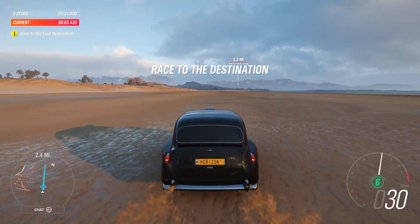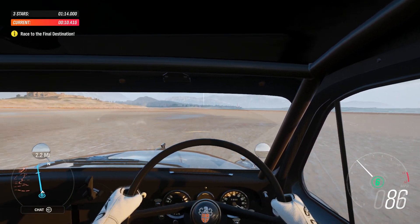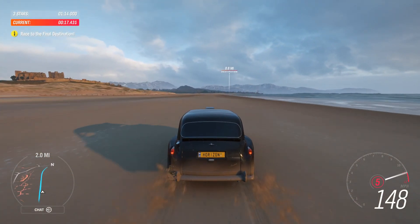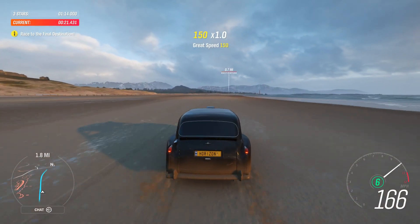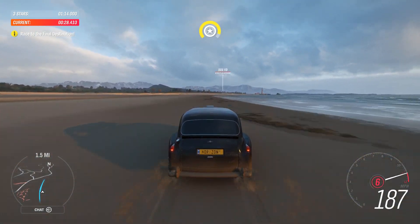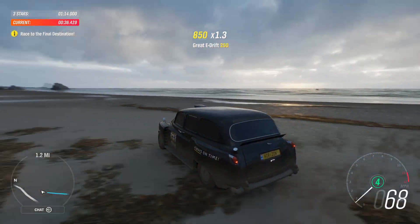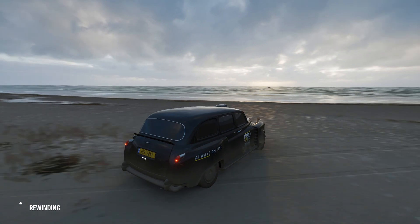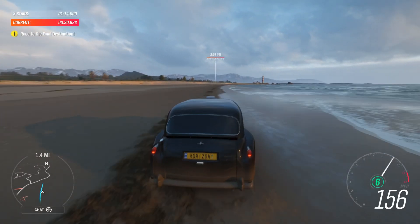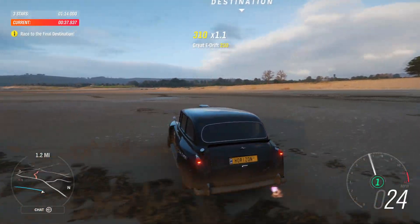'Laying some pretty squirmy tracks there, Stig — that's what happens with 750 horsepower on sand. Go as fast as possible all the way to the top of the beach.' I'm gonna prepare for a U-turn when I get up here so maybe I can get back in the amount of time I have. I forgot there's no cutscene in between — so I'm gonna slow down and be ready to turn around. 'Which means Stig pulling off the world's swiftest U-turn — that's when the handbrake comes in handy.'